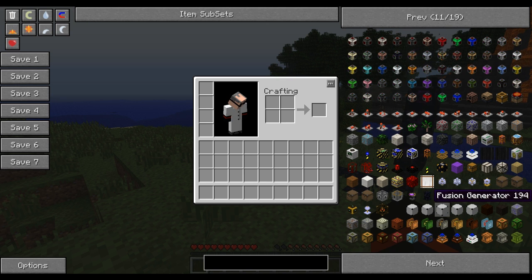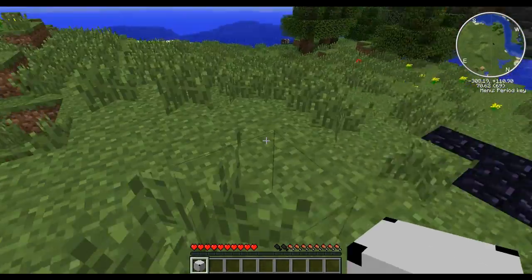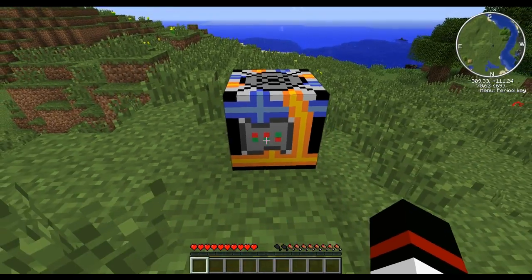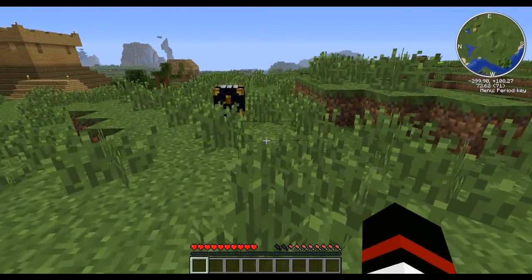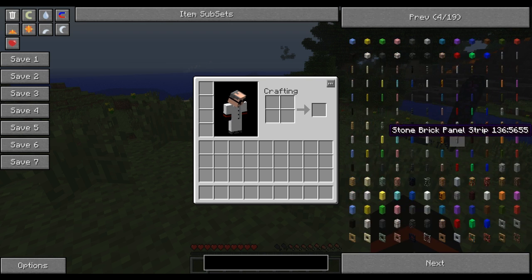There's also Powered Furnace, Grinder, Fusion Generator, Energy Store and Energy Director. There seems to be an issue with the textures for these items — they just don't display on your hotbar, and they don't show a damage bar, but that's not a big problem. I've got those as well, which are part of More Machines or something like that for Buildcraft.